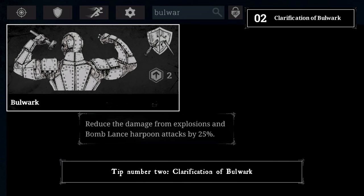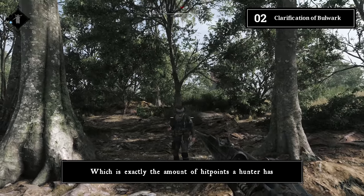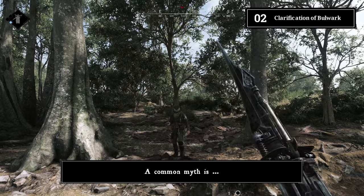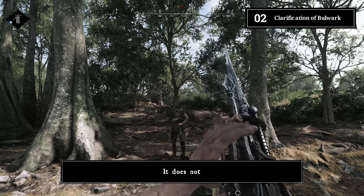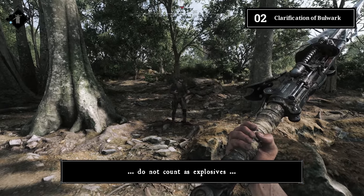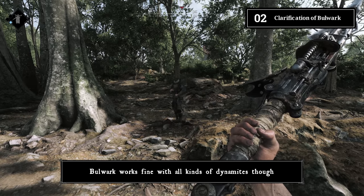Tip number two: clarification of bulwark. Bulwark reduces explosive damage by 25%, meaning you can survive a harpoon shot from a bomb lance. The harpoon explosion is listed at 150 damage, which is exactly the hunter's hit points. A common myth is that the trait reduces damage from frag bombs — it does not, since frag bombs don't count as explosives. Bulwark works fine with all kinds of dynamite though.